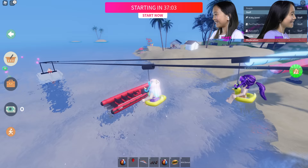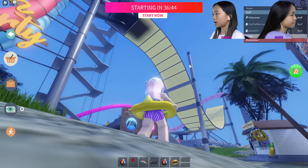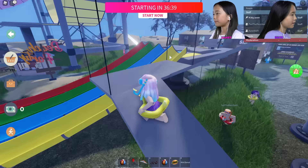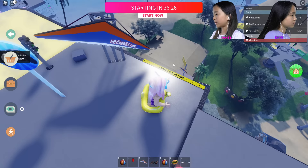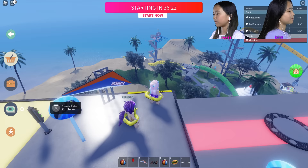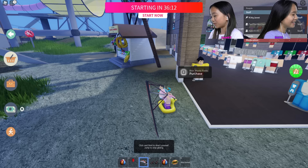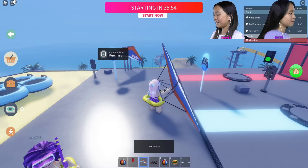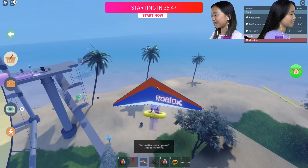You're going so fast! Let's see who gets down this time. I have a glider because I got it with Robux. I'm going up to the top of this tower slide to try it out. It says 'launch glider here' because there are invisible walls on the other side. Click and hold to launch yourself, jump to stop gliding. I get it — I'll try again. Click and hold — yes, it's working!